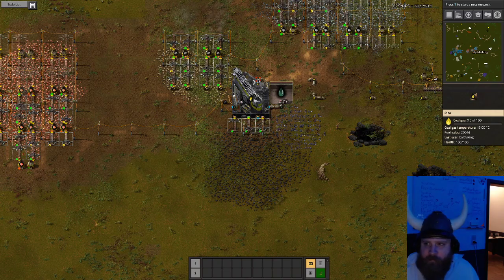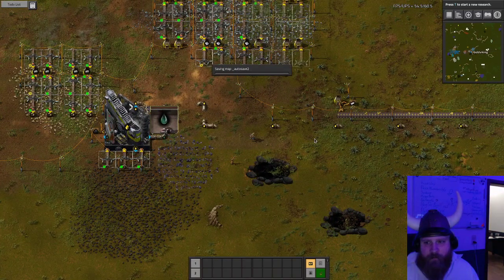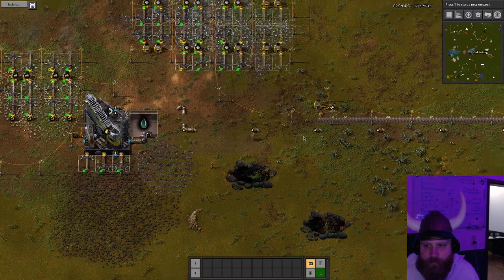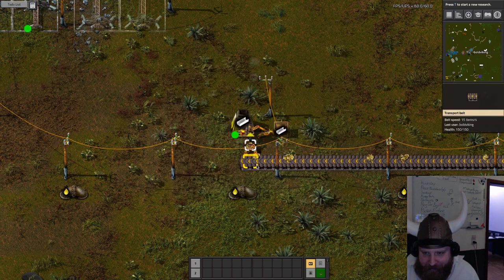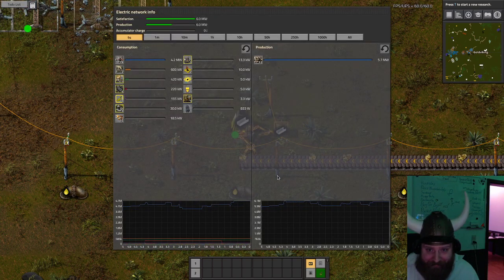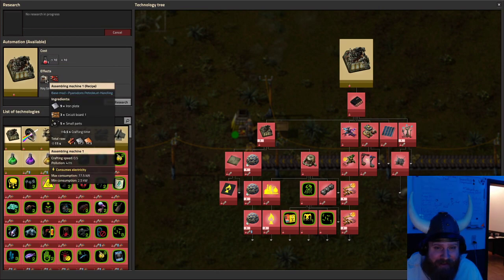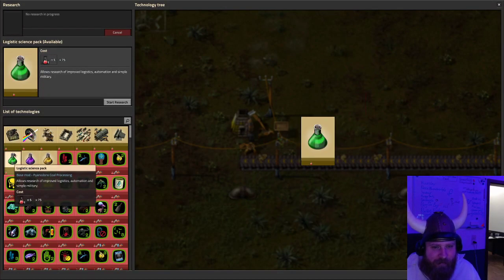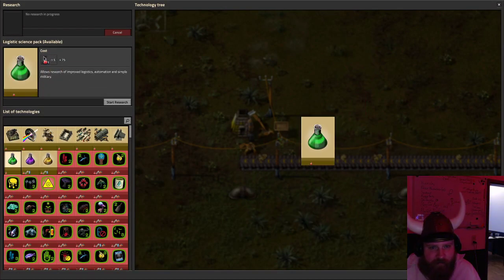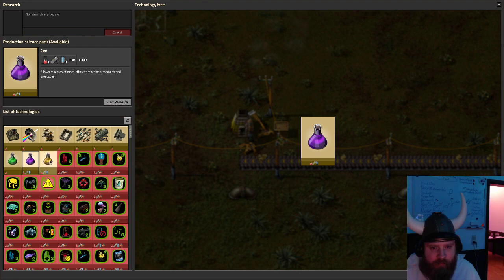First of all, we have to get Red Science going. If we do not have Red Science going, then... I do want to make automation ASAP. I want to build an assembler — pretty easy. Basic assembly machines. Almost there. Allows to research and improve logistic and simple military. And then production.